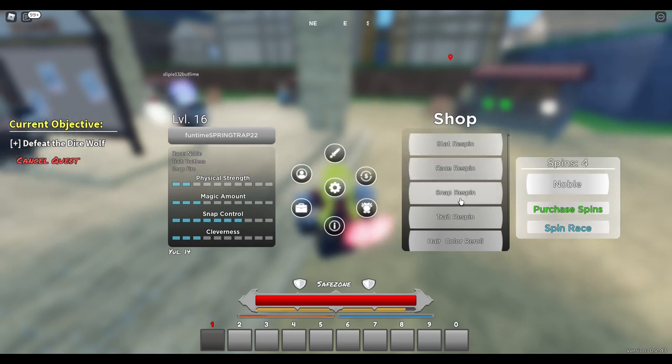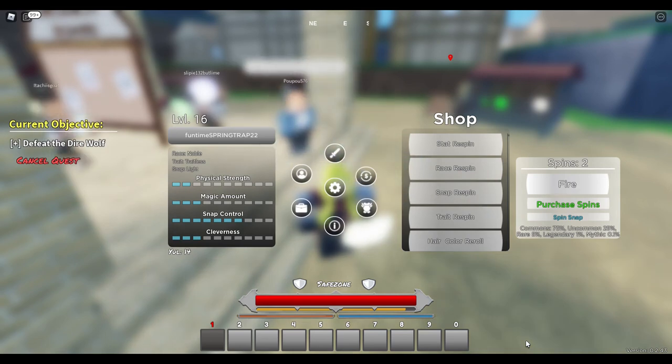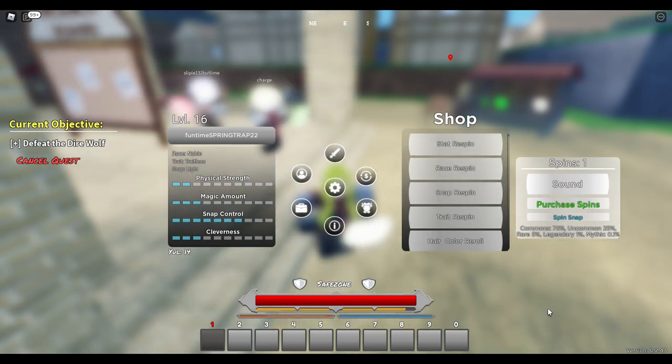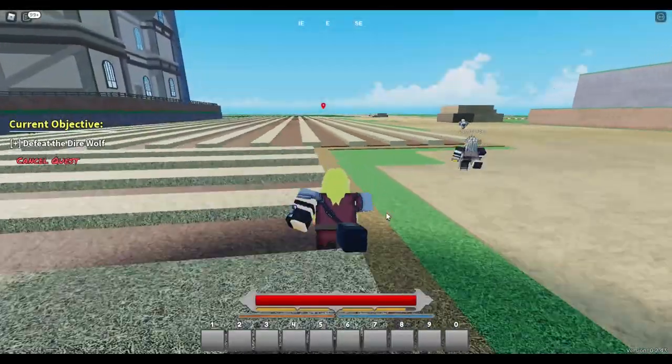Make sure you keep getting your armor stronger and upgrading your swords - then you'll be able to defeat bosses quicker and get stronger. Also, in the area where your quest board is, there is health - you can buy health packs, the green things. These are very good to get because some of the bosses are very strong and will kill you pretty much straight away, so you need lots of health.